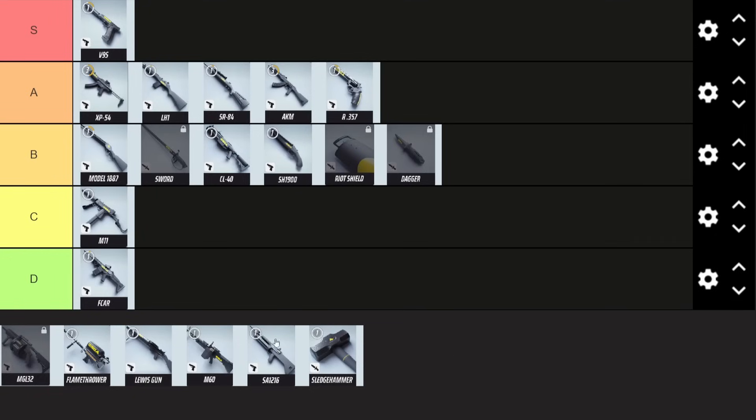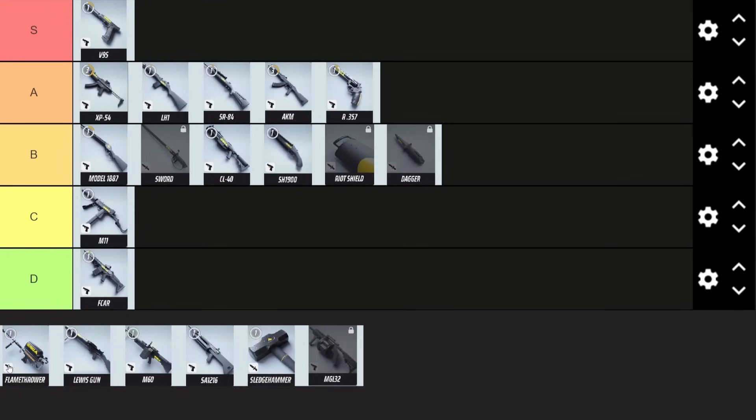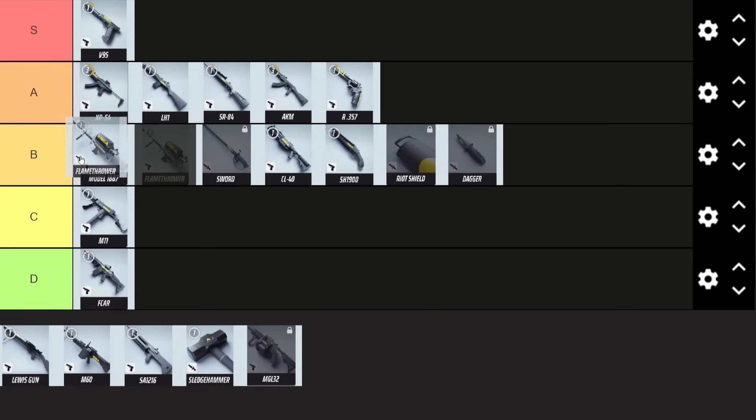Now we come to the heavy weapons. I'm going to leave the grenade launcher till last and start off with the flamethrower. The flamethrower is going to be high B tier — it's a very solid pick at close range. It can really make enemies panic, you set them on fire and deal your base damage plus additional fire damage on top, which can be quite nice in a lot of scenarios.